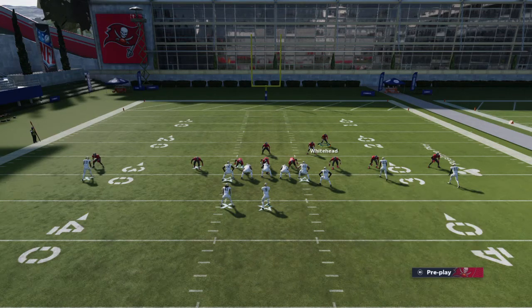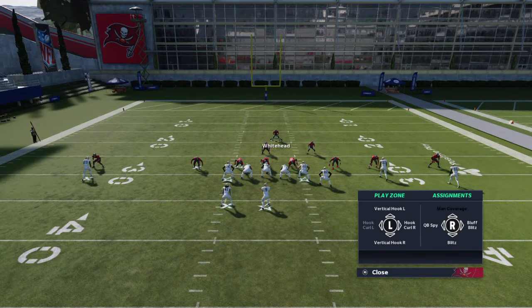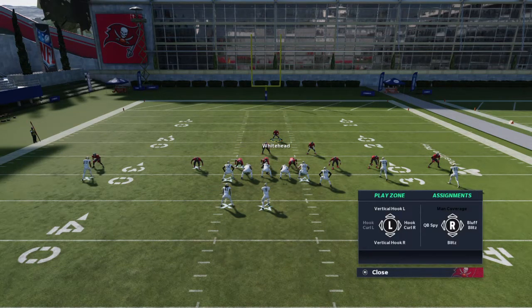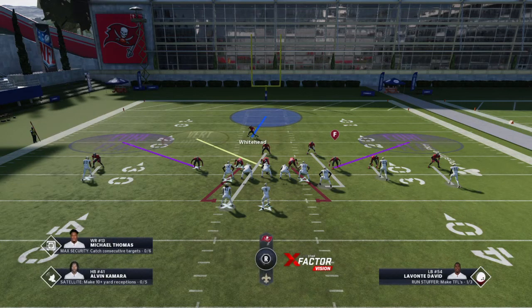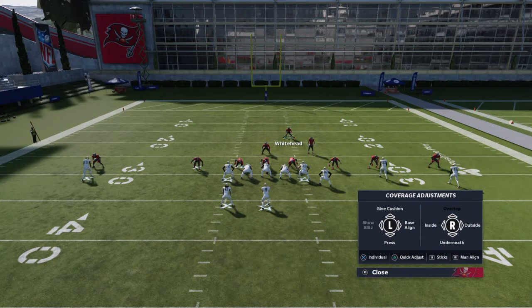To recap: put both your outside linebackers on curl flats. Put your defensive tackle optionally in a spy or in a zone — if you put them in a vertical hook, curl flat, or whatever, make sure you cover the opposite side of the field as your defensive tackle. Press, shade over top, guess play as pass.